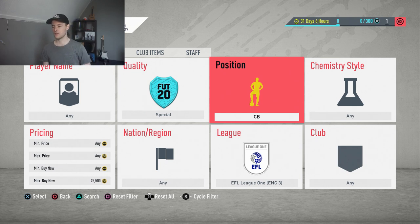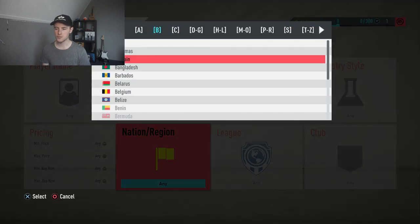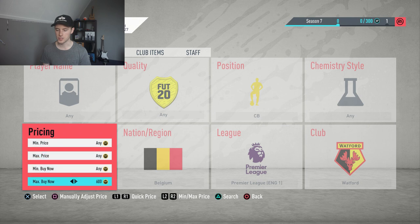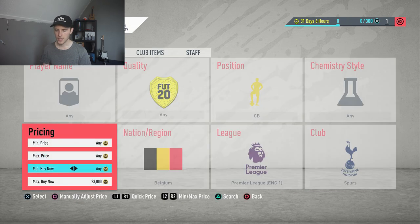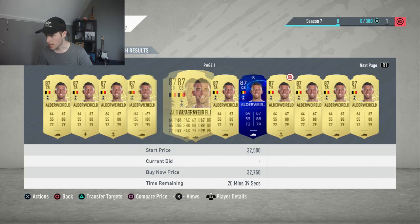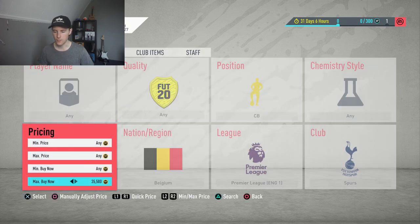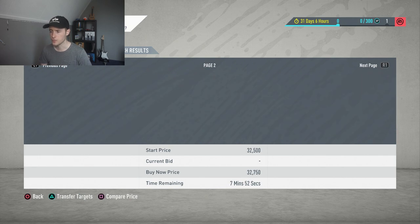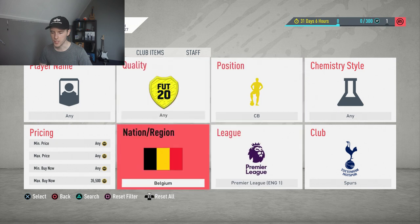The last snipe filter is a high-budget one I've shown before: set nation to Belgium, position to center back, league to Premier League, and club to Spurs. With this filter you're able to get Vertonghen, and also special versions and UCL cards of him. The cheapest on the market is around 32,000 coins. I won't go too in-depth on this one since I've covered it before, but you can get several different cards including a Team of the Year nominee version — roughly five different card options with this filter.